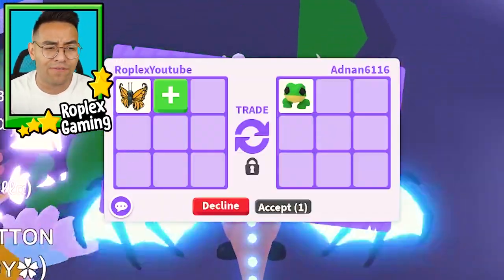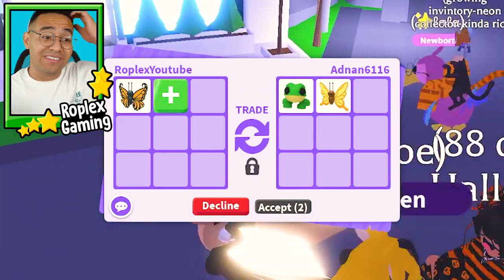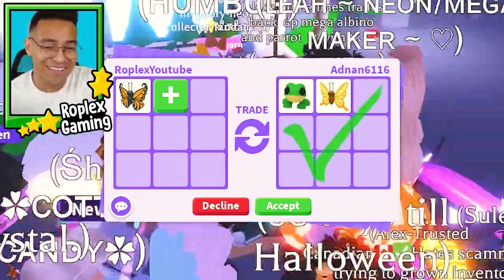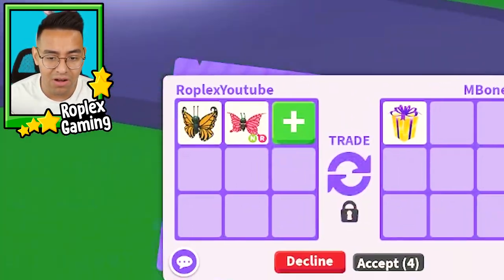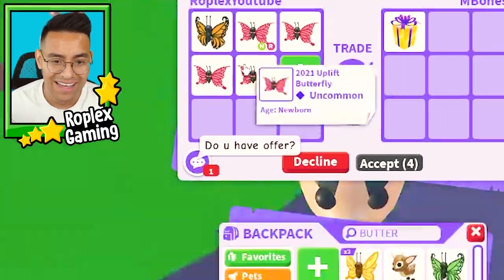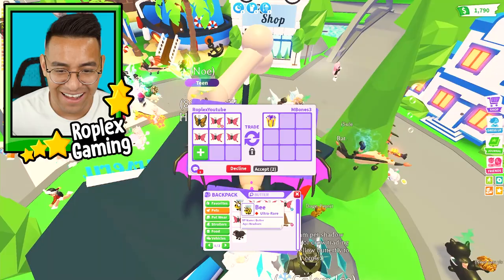Someone offered an ultra rare frog from the Aussie egg for a yellow butterfly — that's crazy since we literally got three yellow butterflies. We're gonna decline that one. Oh, a golden gift! I would love that. I'll give him these old butterflies — all of it. Take all these 2021 butterflies and a mega mouse, which is from the new pack.